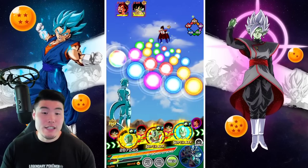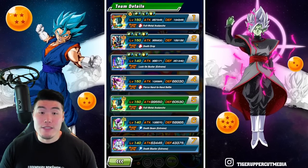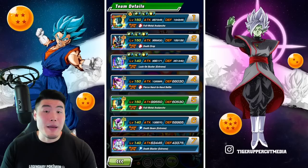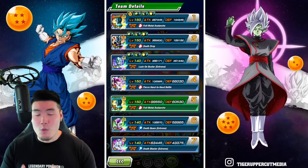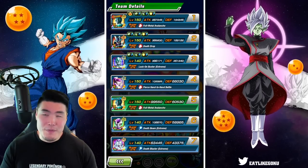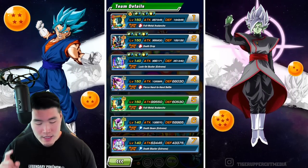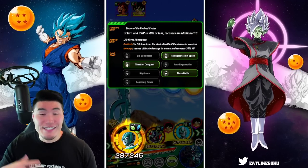On this first rotation, we have my Cooler at 55%, starting with 194,000 defense, which is not the greatest. He doesn't have Big Bad Bosses activated and hasn't built up his passive at all. Once his passive is fully built up, he should be around 300k, and with Big Bad Bosses around 350k or so. We definitely need to get his links maxed out.